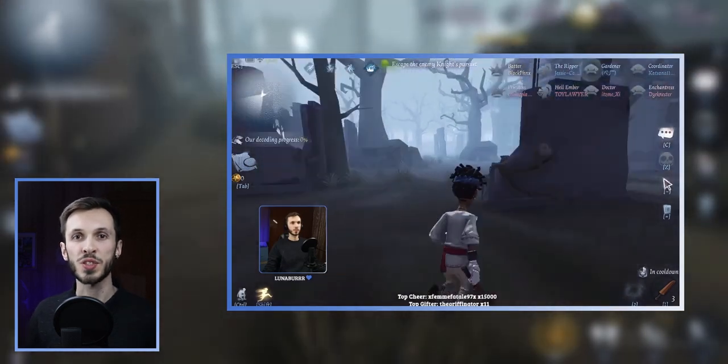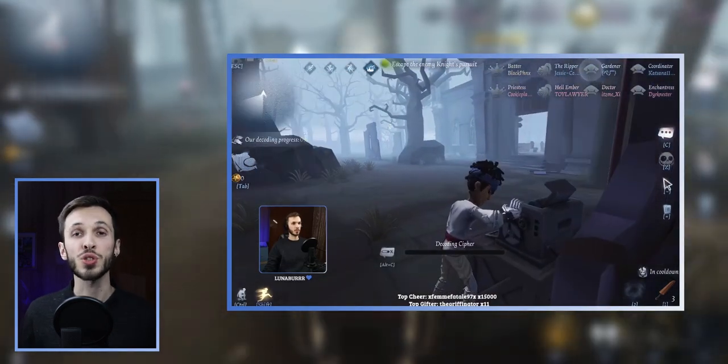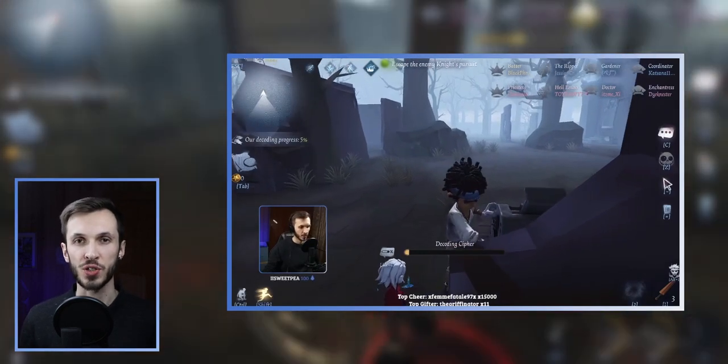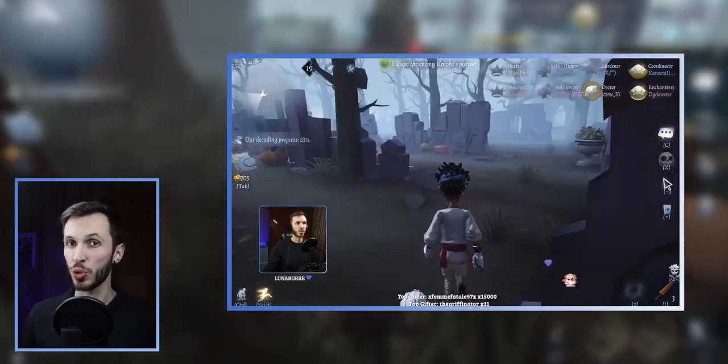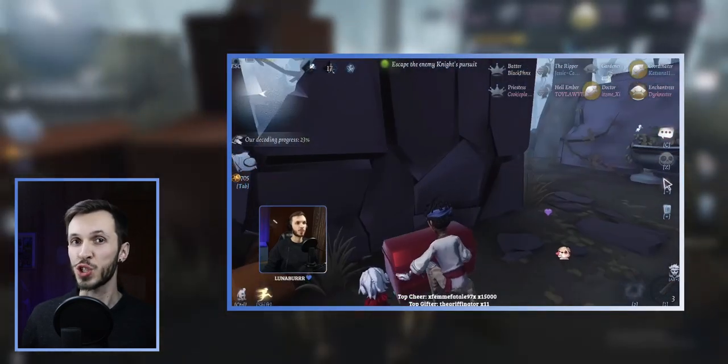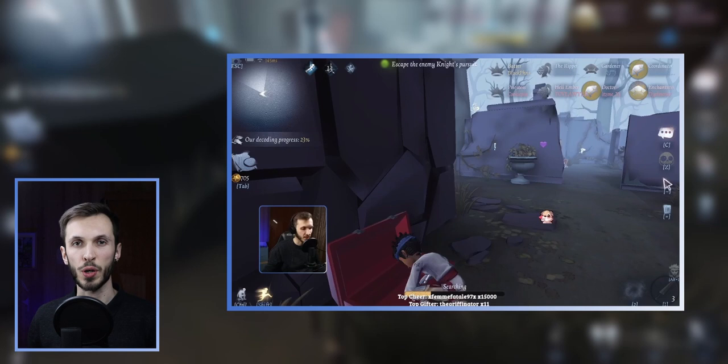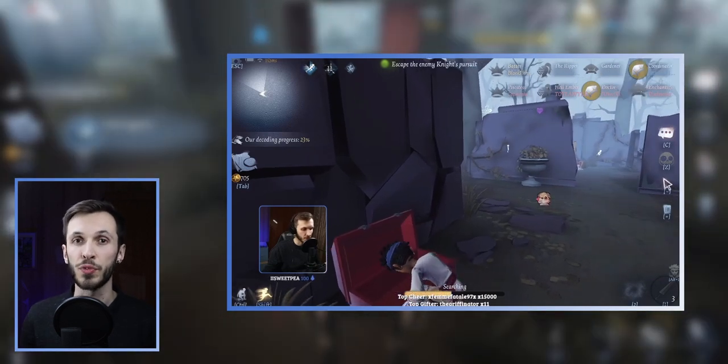Usually you'll spawn next to a Cypher when you spawn into the match, so make sure you decode and get to those 500 coins as fast as you can. If you spawn into the match and you're the King, and you know the location of a nearby chest, I recommend that either you or one of your Squires go and open that chest to get the item for you.